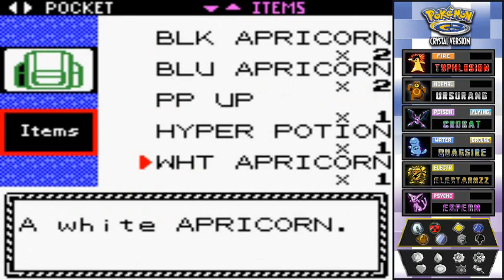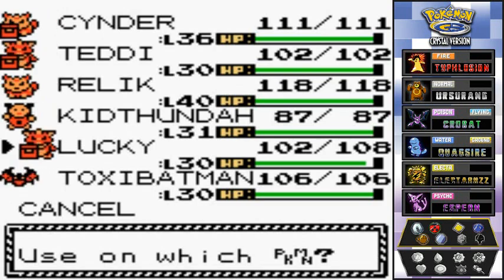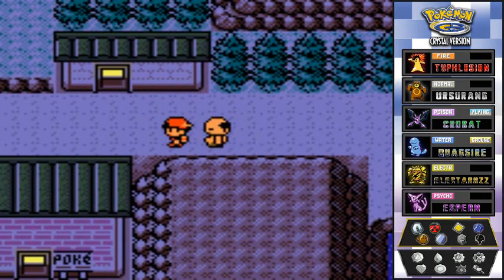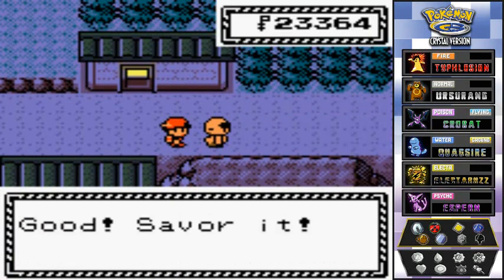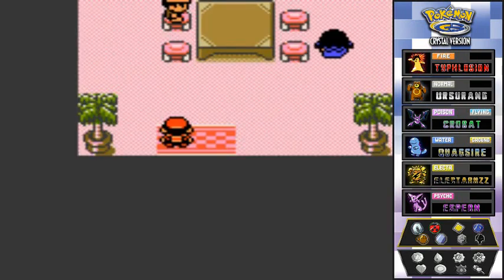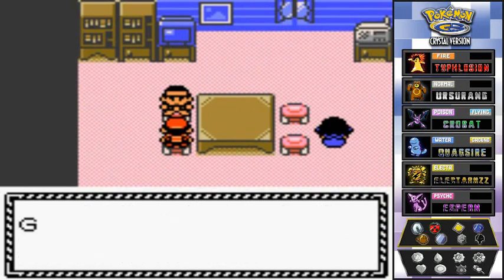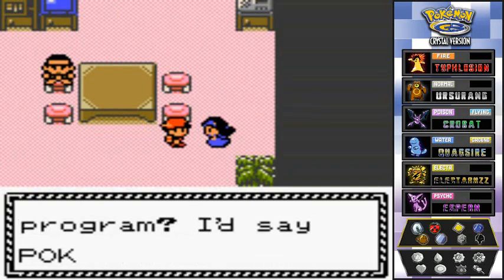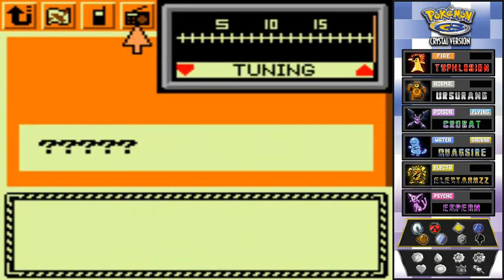I don't have room for the Rage Candy Bar anymore thanks to those apricorns, so I'll use a PP Up to make room. There's also a suspicious building here — one NPC inside says 'the experiment worked like a charm, Magikarp are worthless but Gyarados are big money makers.' The shop inside is selling Slowpoke Tails and other items — something very shady is going on here.